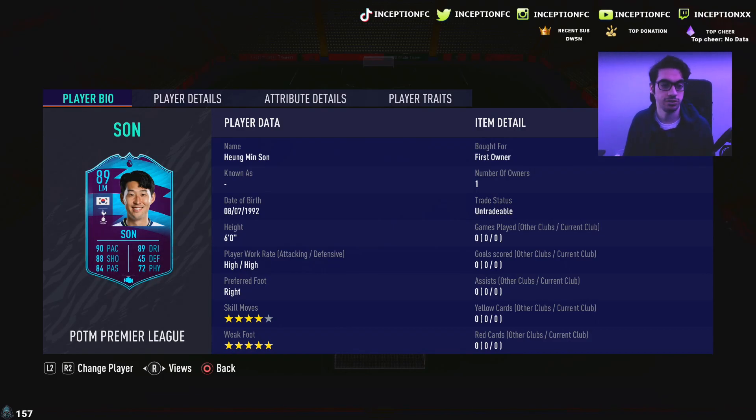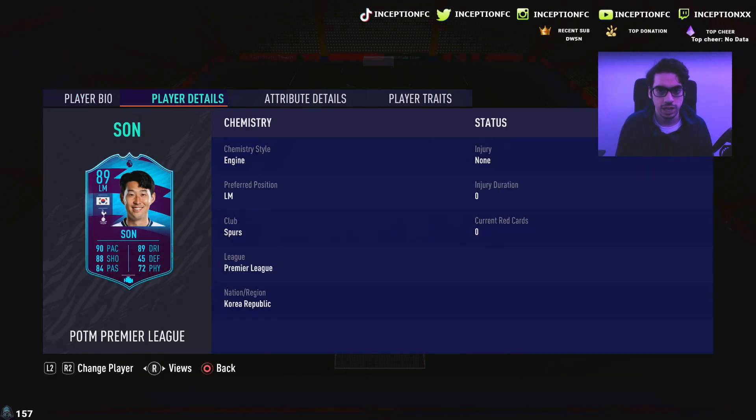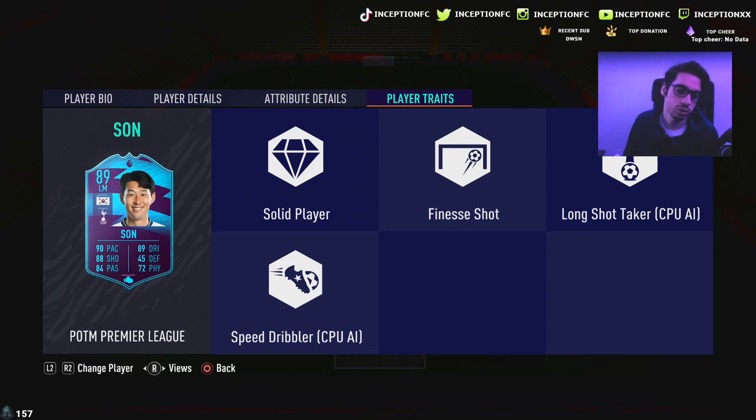I really wanted to pack that Renato Sanchez, but I don't know if that's going to happen. But for the sake of the review, ladies and gentlemen, we're taking a look at a card that is 6 foot tall with high-high work rates, right-footed with 4-star skill moves and a 5-star weak foot.